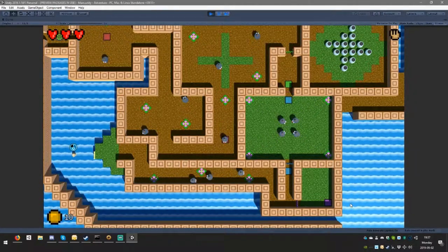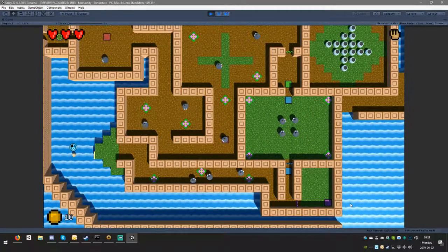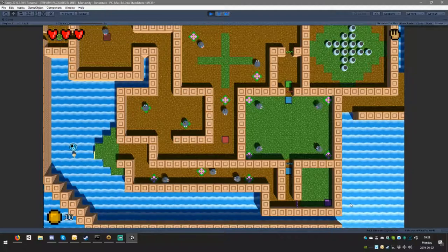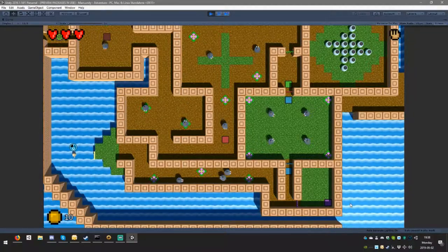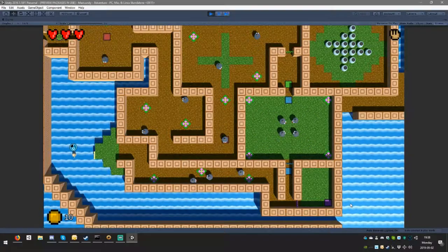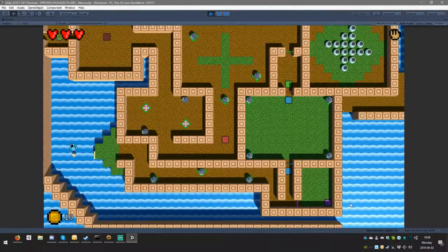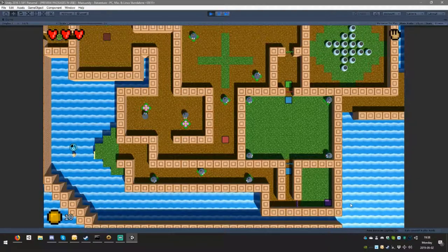If you drown you lose a heart, but we put you back where you last left the land — where you jumped into the water. That's the most conservative option. It means we can't do puzzles where you swim further than your lung capacity, but it's the safest design choice.